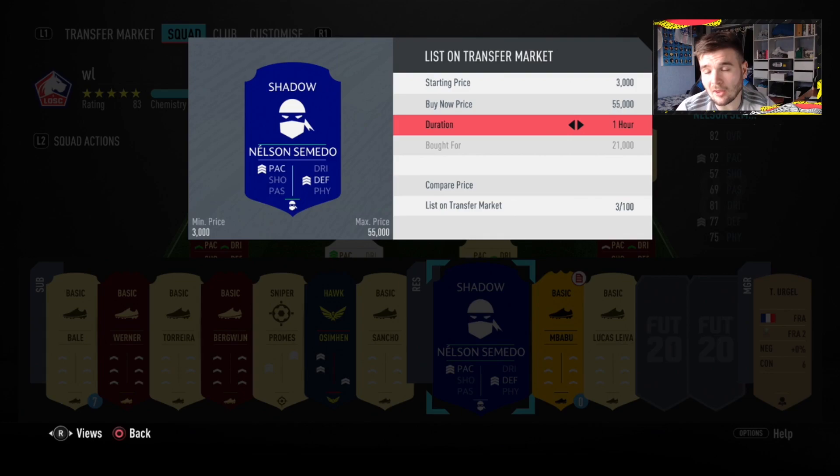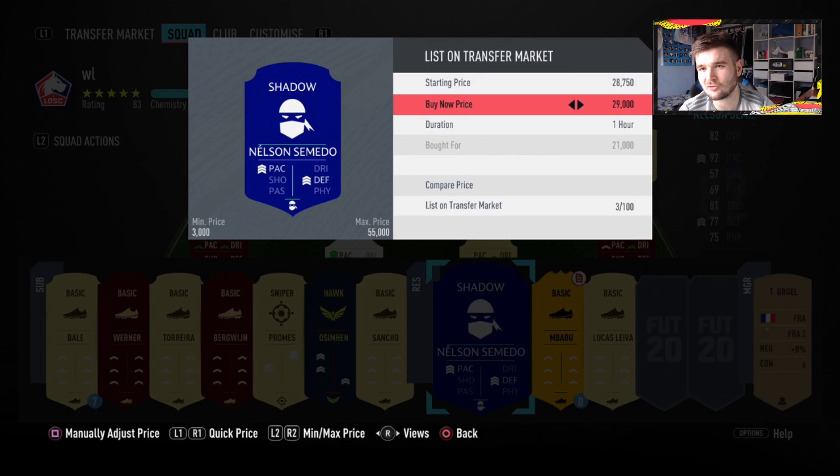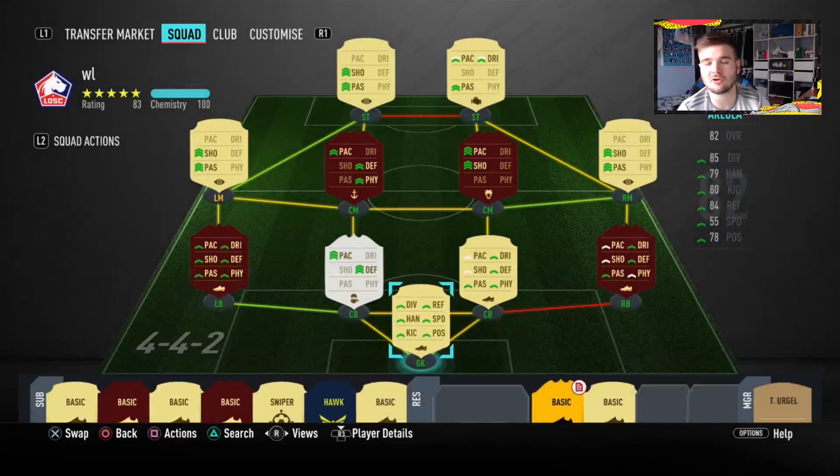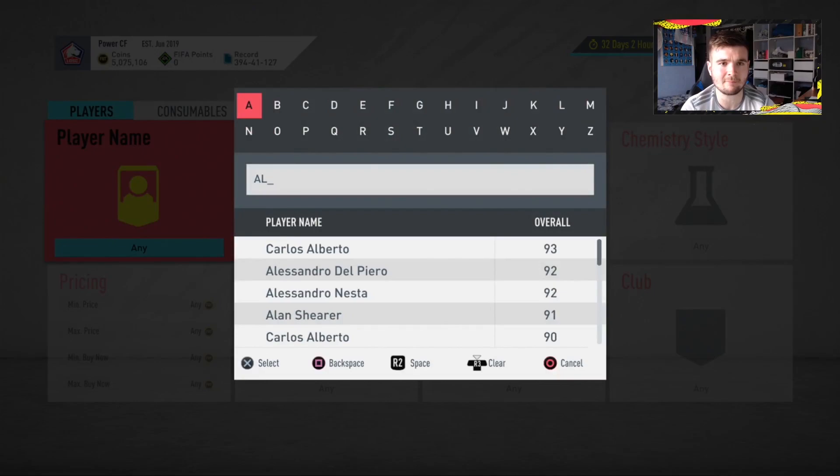We're going to make a decent profit here. I normally buy this card for 20,000 coins, but for the purpose of the video I paid 21,000. The base card cost 21,000, the Shadow cost 5,000 — that's 26,000 total — and we're going to sell this card for 29,000. After 6pm you can pick up UCL cards a bit cheaper on open bid. Now let's go find another fullback, because selling more than one at a time means you can make more coins simultaneously.